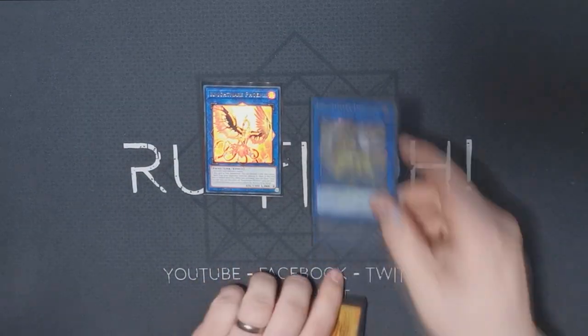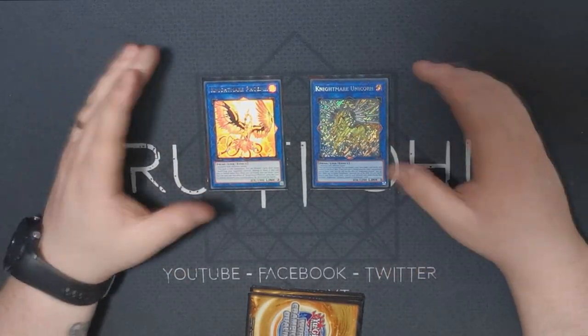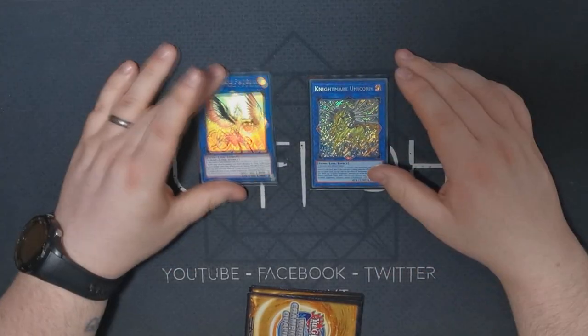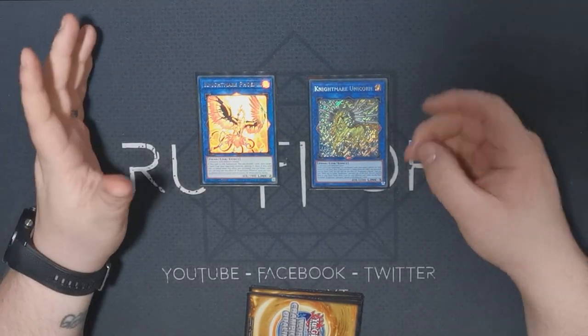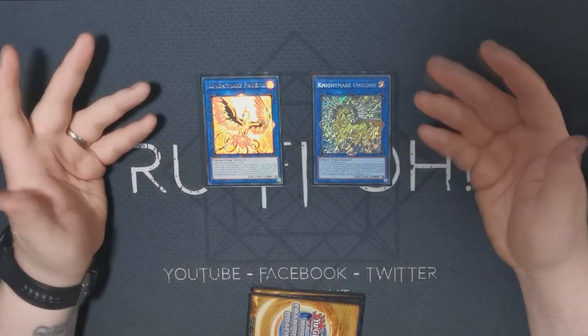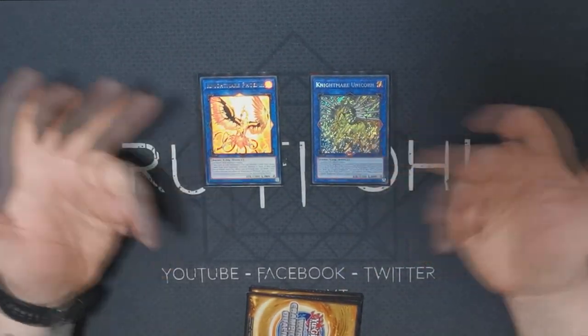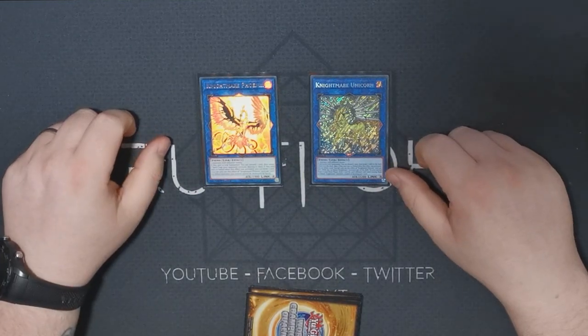We have some utility link monsters: one Nightmare Phoenix and one Nightmare Unicorn. If you've got the space these are mandatory to have in — popping spells, popping any kind of back row, and being able to spin cards with removal that doesn't destroy is very important. Being able to draw cards is always important too. They're also generic, so what else could you ask for?